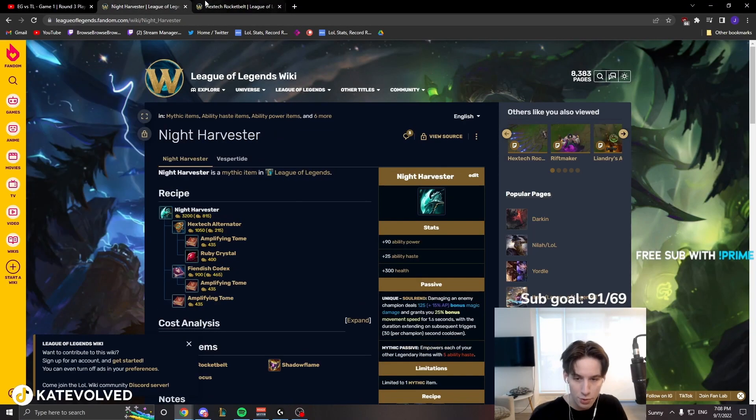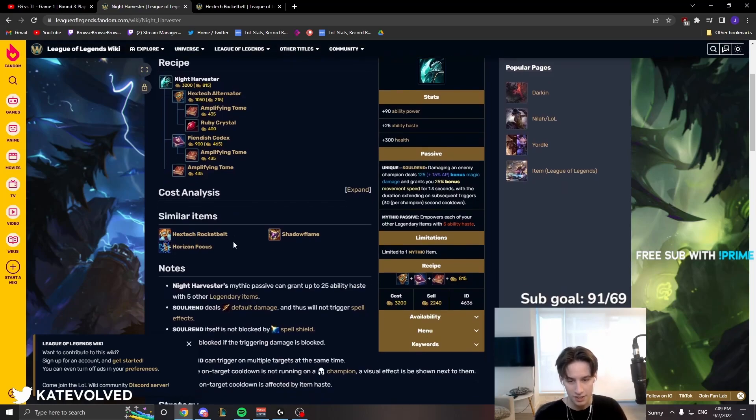They are both a 3200 cost item, right? Everyone knows this. They realistically have kind of the same build path, except for Blasting Wand, Fiendish Codex.